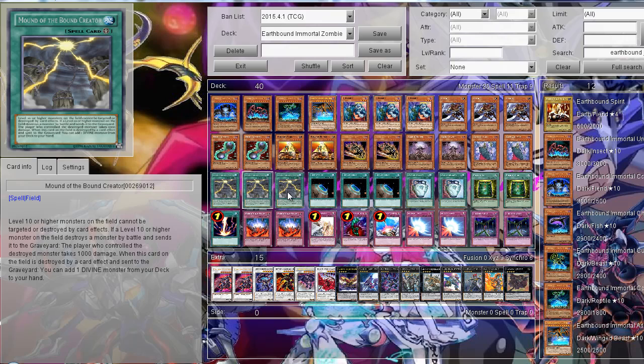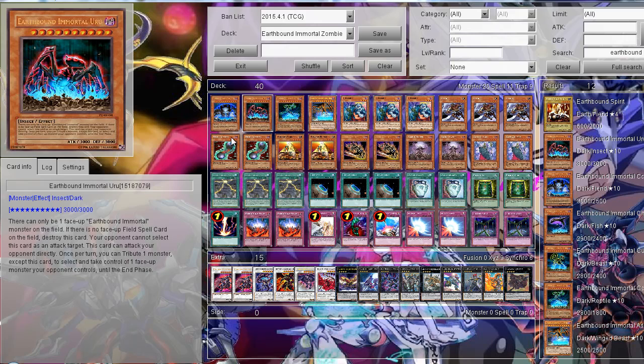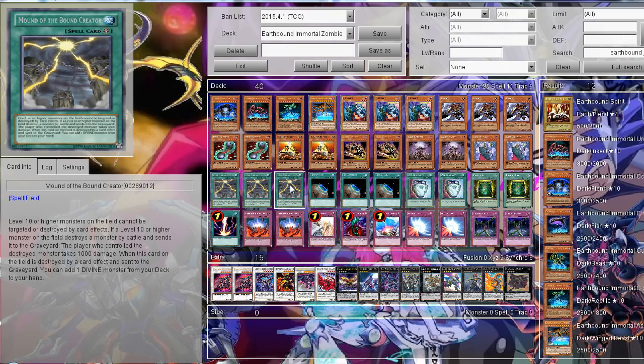For spell cards, the Field Spell I use is Mound of the Bound Creator, because level 10 monsters on the field cannot be destroyed or targeted by card effects, which basically makes your Airbound Immortals invincible. Combined with the fact they can't be targeted for attack and can attack directly, it's really insane. When a level 10 monster destroys a monster by battle, the controller of that monster also takes damage. The problem is you have to protect the Field Spell for your Airbound Immortals to stay on the field, which can be difficult — one MST can just ruin you.